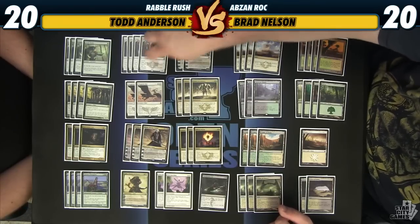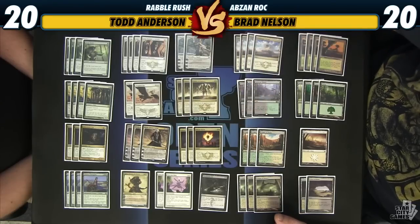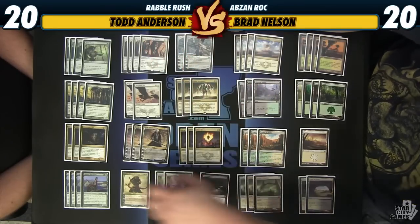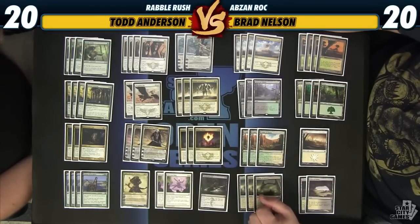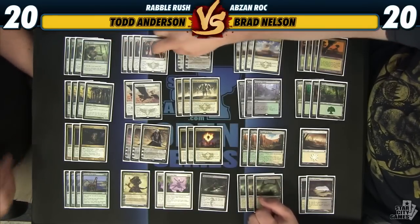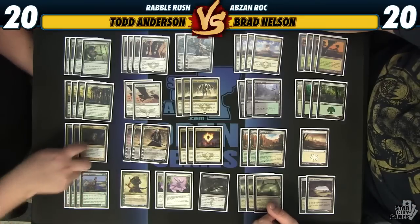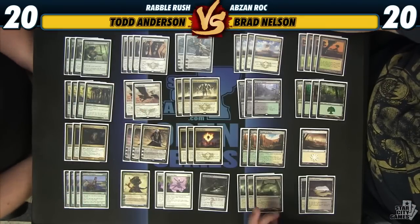At the same time, it helps trigger our Wingmate Roc, and lets us blow our opponents out by playing an Abzan Ascendancy or Abzan Charm — giving two of our guys bonuses, like attacking with a Courser and High Sentinels and giving both a plus-one plus-one counter. That gives High Sentinels a plus-two plus-two, which is pretty awesome. So if you target the Courser and Fleecemane Lion with Abzan Charm, High Sentinels becomes a 5/6 mid-combat — that's pretty huge.